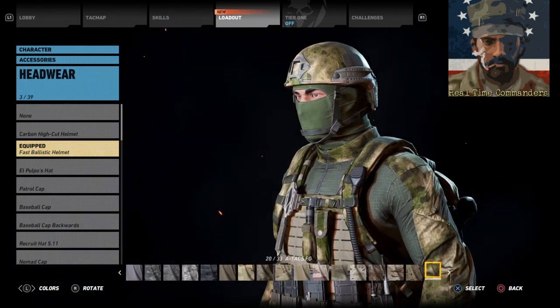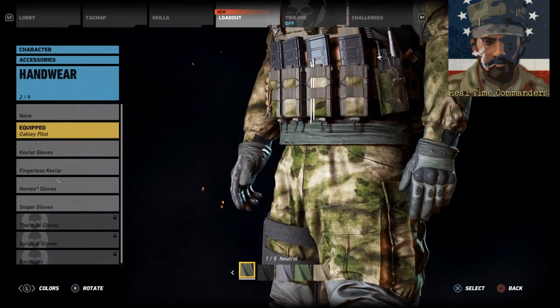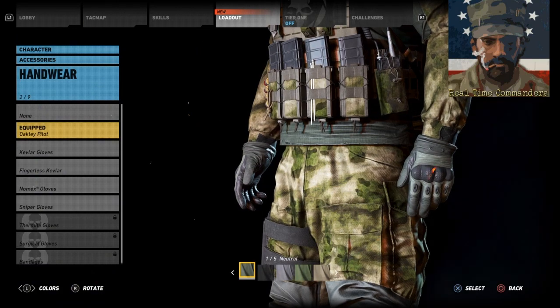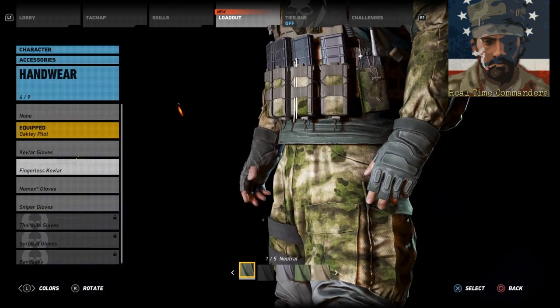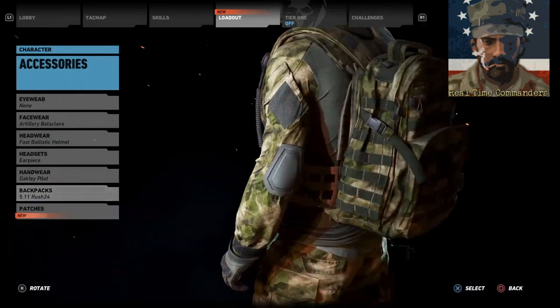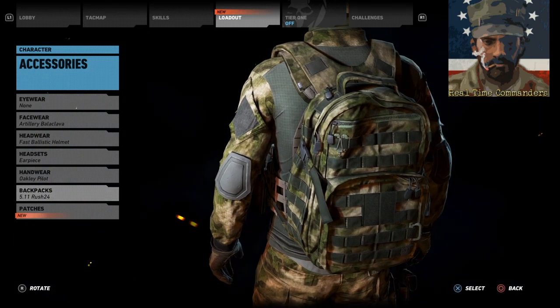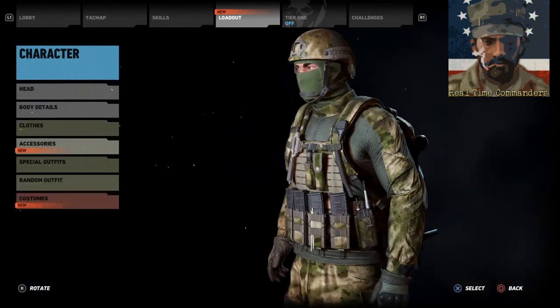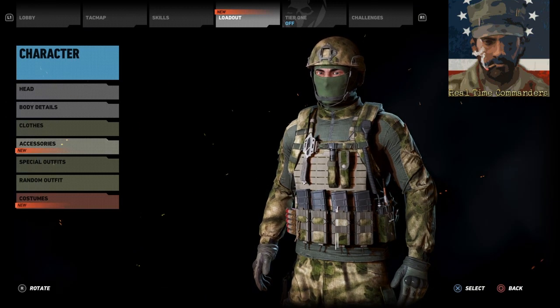The gloves are Oakley Pilot, but fingerless Kevlar or just generic Kevlar gloves are also good recommendations — so you have three choices for gloves. The backpack we chose was the 5.11 Rush 24 in ATAX FG. That pretty much sums up the Russian FSB uniform and we're moving on to the next uniform in a moment.